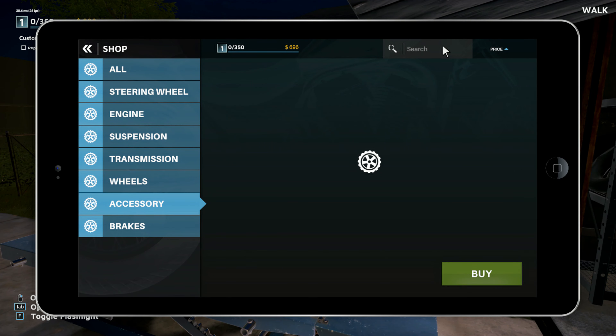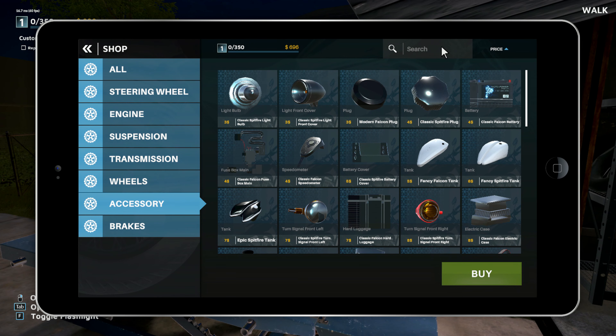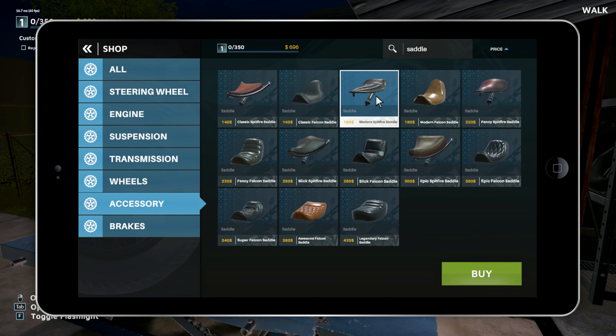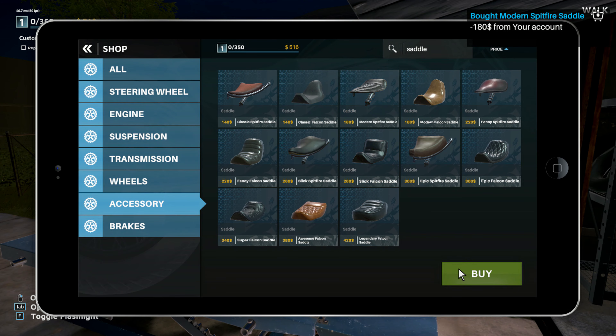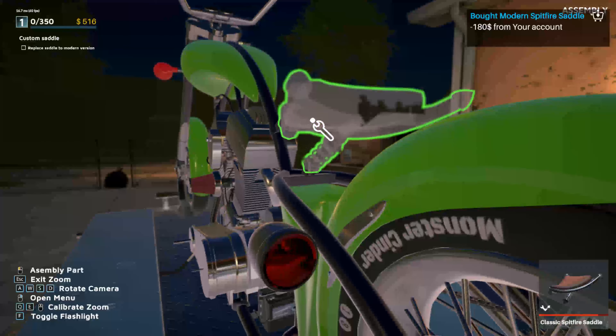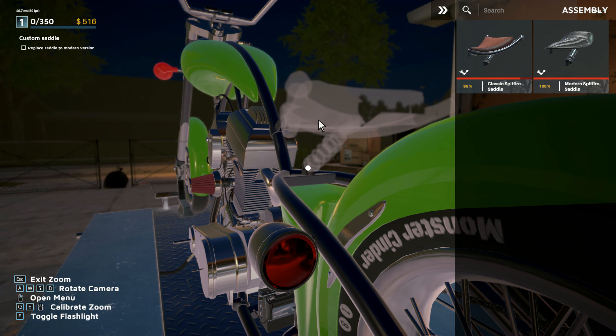Go to accessory and then I'll search 'saddle' to make it easier, and there's the modern seat they want on the bike. So let's go ahead and put the new saddle on there for them.